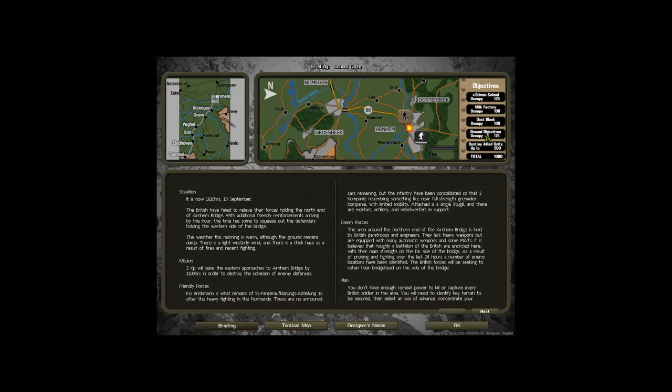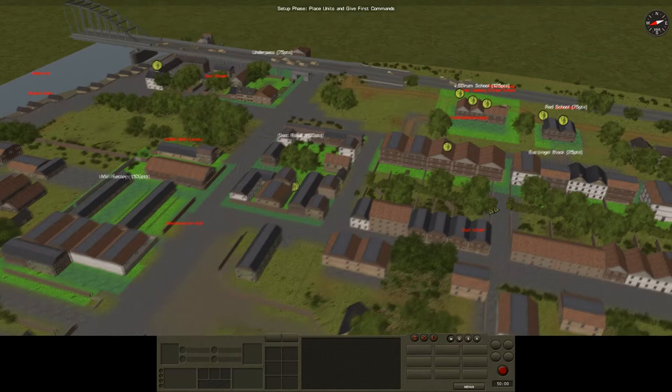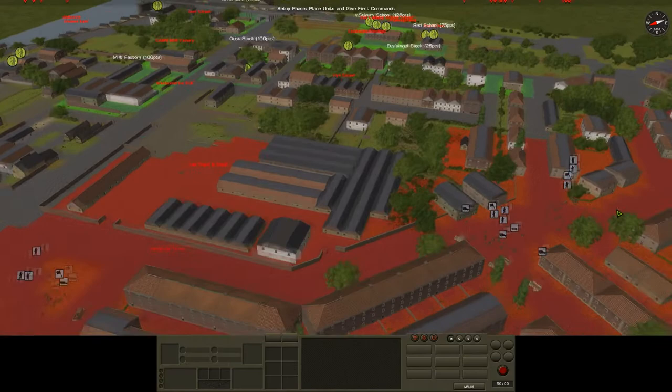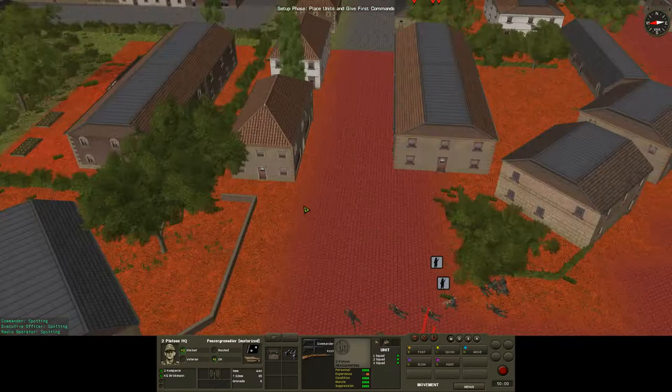Looking at the scenario briefing: we have the school, milk factory, East Block, and three other miscellaneous ground objectives for a total of 175 points, and destroying Allied units is worth up to 500 for a total of 1000 points. We probably don't need all 1000 to get a good victory. We should take the big ground objectives — the school, the factory, and East Block — and in the process we'll most likely destroy enough enemy forces to satisfy that objective as well.